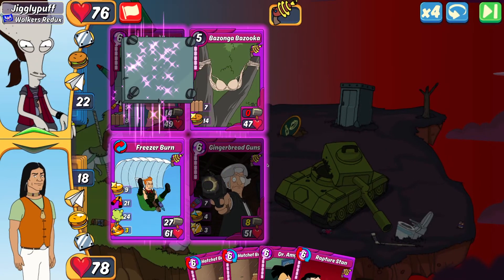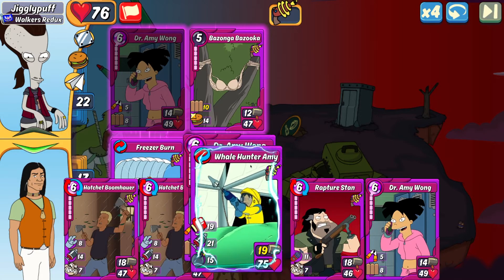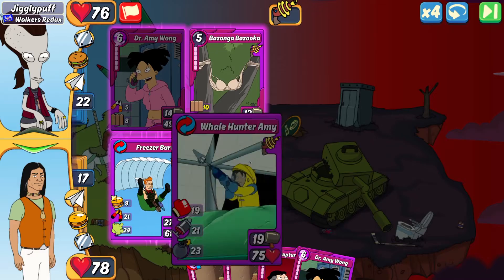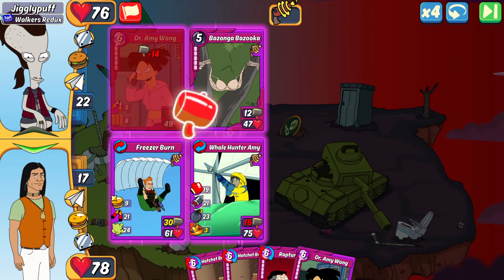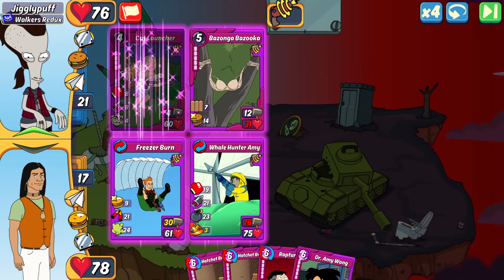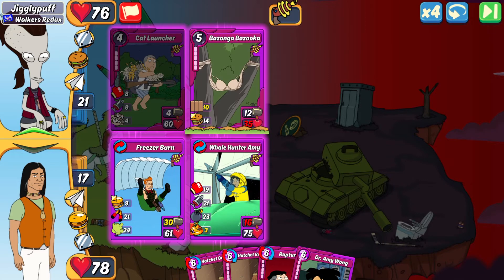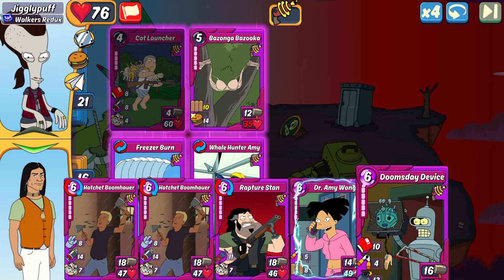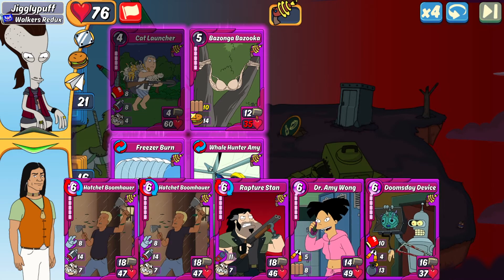I'm trying to take out their Amy and that Bazanga before any bad combos are made against me. There goes the Amy — that worked out. The Bazanga is still hanging in there, and Jigglypuff dropped a Cat Launcher in slot one with quite a bit of HP. Luckily I'm in a good spot with my combos on the field and I have a Doomsday with another Amy, so I could make another Whale Killer should I need to.